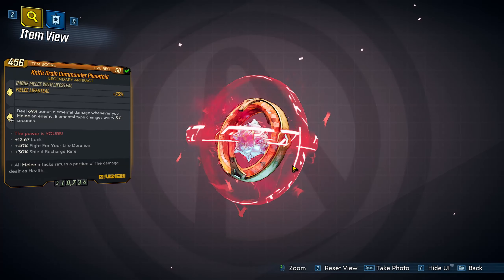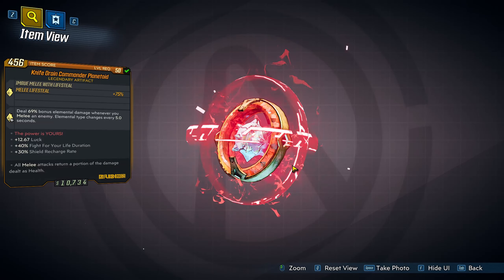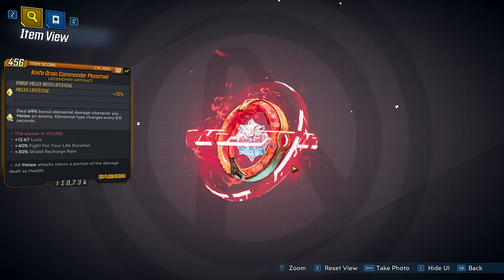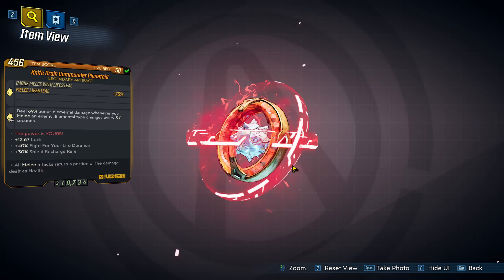What this artifact does is every 5 seconds you deal 69% bonus elemental damage with your melee attack. Every 5 seconds, you're going to be cycling through Fire, Shock, Corrosive, Radiation, and Cryo. This is going to help out with certain resistances, because you can wait 5 seconds and get that resistance that you need, and shoot the target.